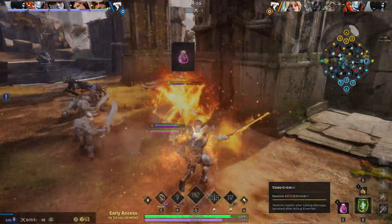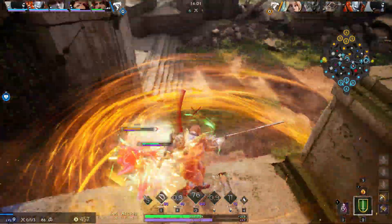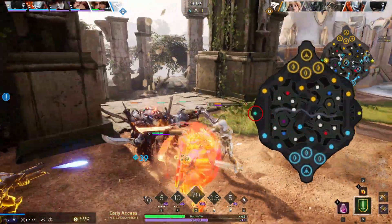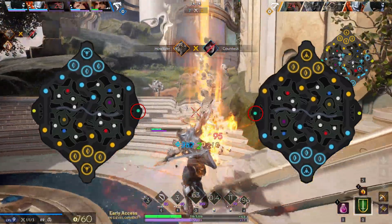Let's begin. The offlane is a 1 vs 1 lane where the tank of the team goes head to head in an all out brawl to see who's going to carry their team to victory. The offlane is located on the scion buff side of the map, indicated by the scion color circle. If you're on the dawn team, that will be the right side. If you're on the dusk team, it'll be the left.